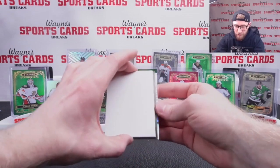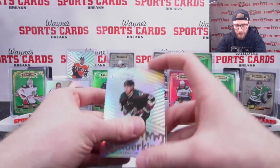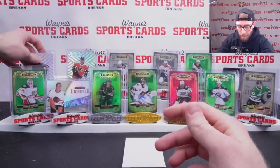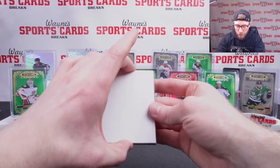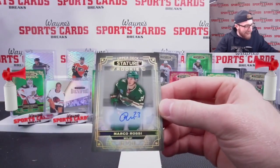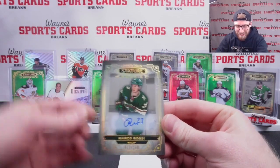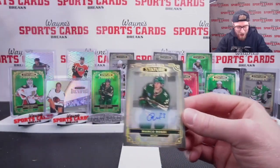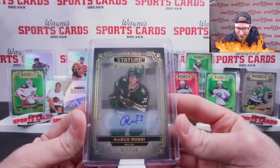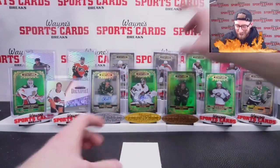Wunderkind insert — Nathan Smith, Arizona Coyotes. It almost looks like an ice cream brand name; cool little design. I believe the auto's going to be next. And it is — Marco Rossi auto! Minnesota. We got his green /99 and now his auto out of 199. That's a fantastic pull. Marco Rossi auto — very, very nice. Marco Rossi two-box duo here.